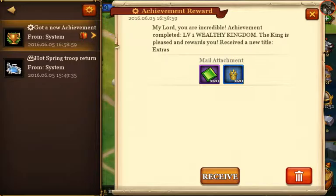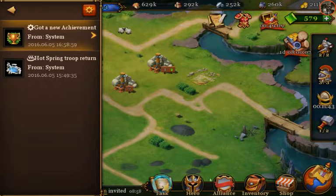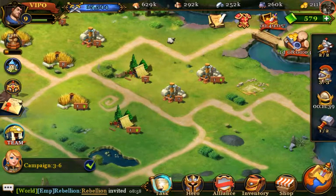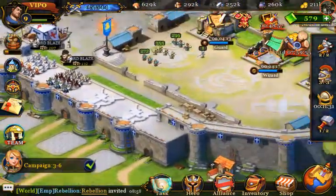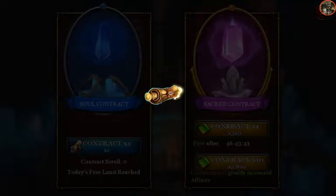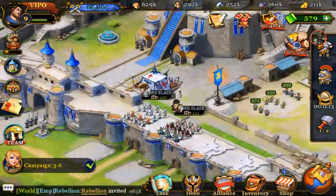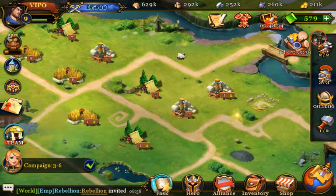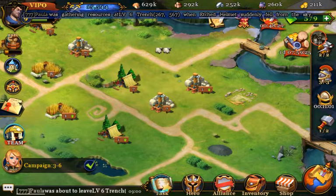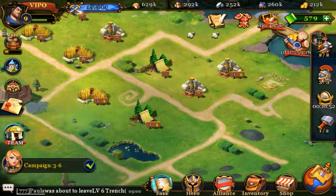Got an achievement — nice. I had about 800 crystals but I used them for contracts at the Hero Altar. I've been using it for that. There's a speed ahead item — it says 50% and the other one's 100%. If you've got two minutes to travel somewhere you speed it up with the 50% one and get one minute and 20 seconds — not 120 minutes, that would be three hours.